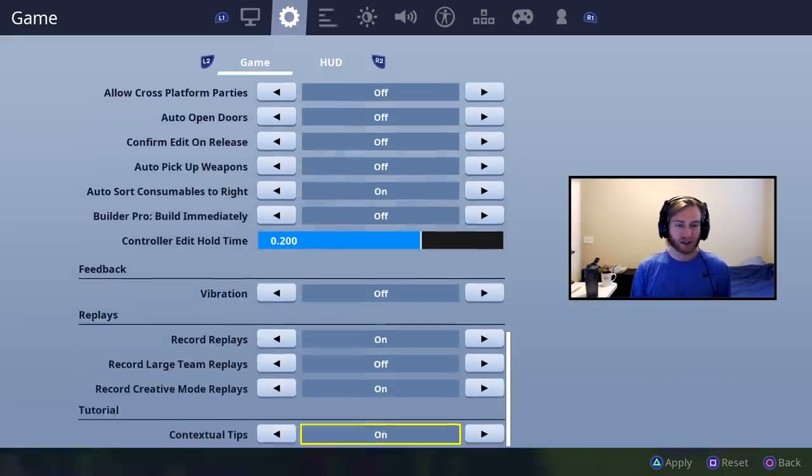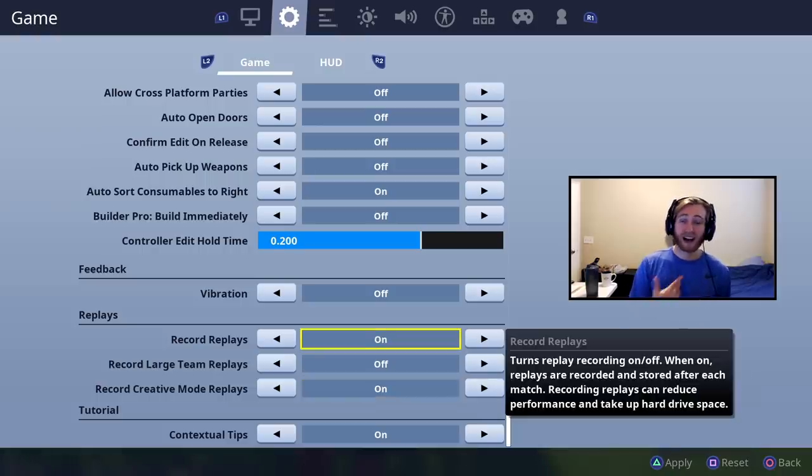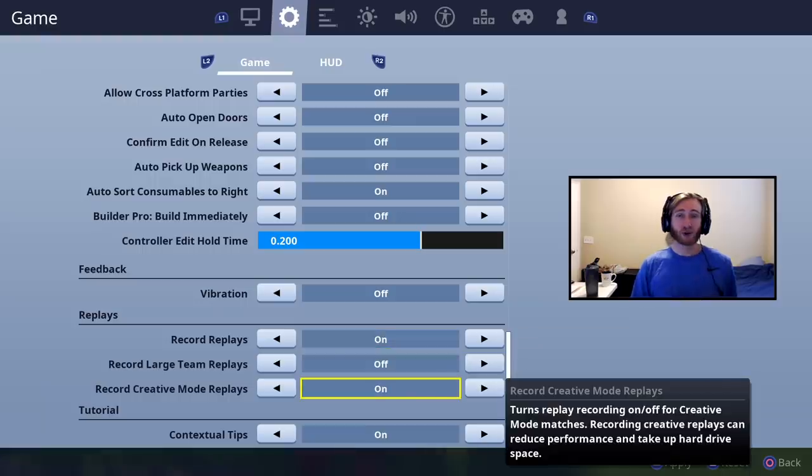Vibration off — personal preference. Usually turning these off can increase your performance and reduce frame drops. I need them on for content, so if you don't need to make content or entertain anyone, you can just turn these off.